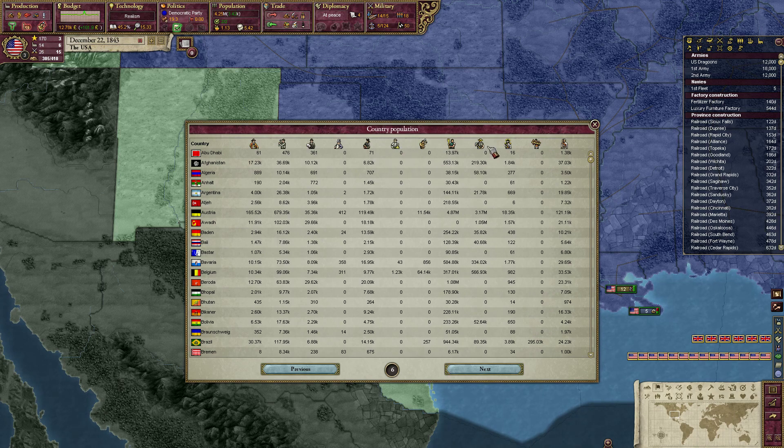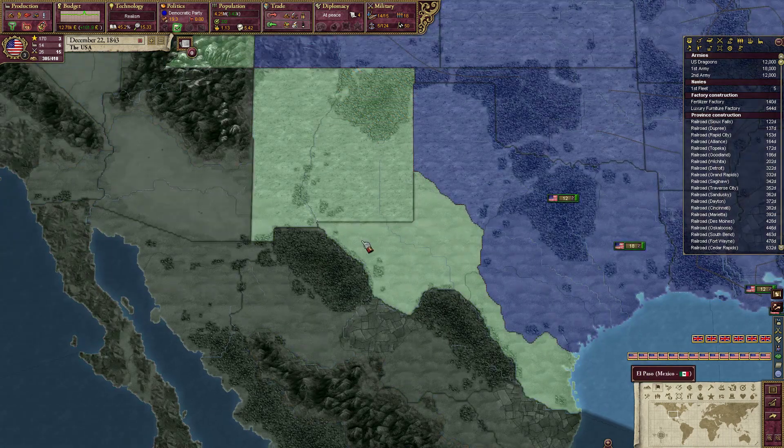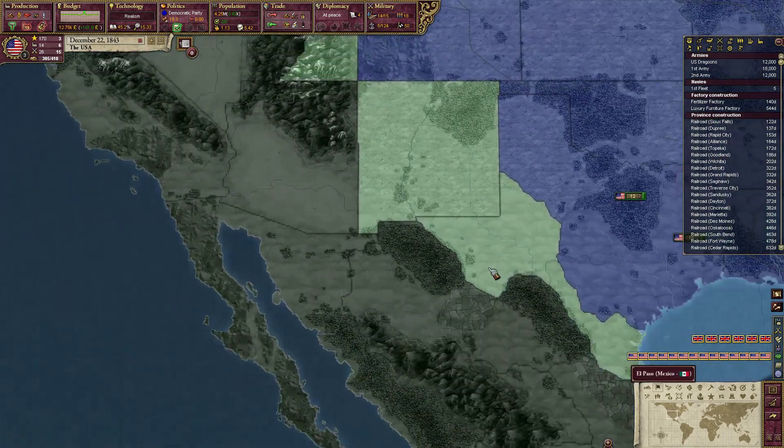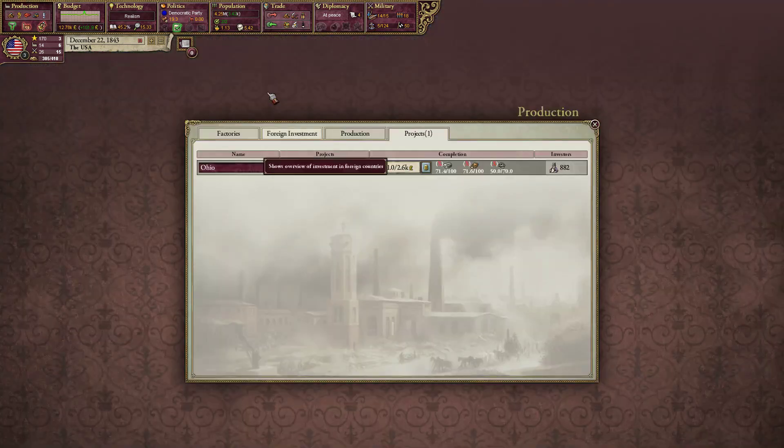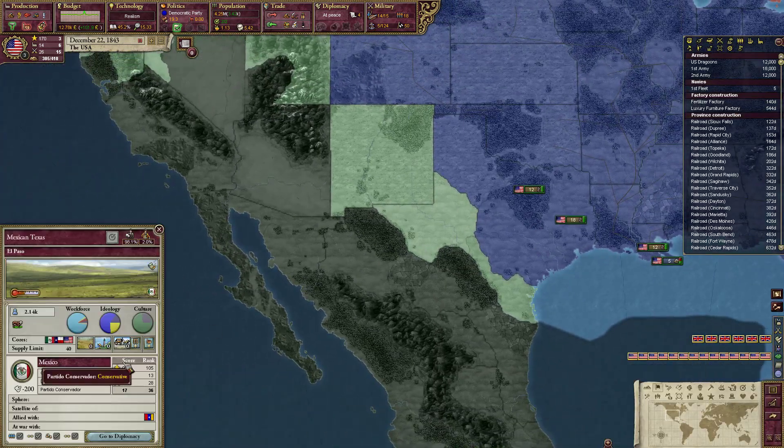Country population. Chinese Empire has 676,000 - that is a huge population. We have half a million slaves though, so ha! We're at full maintenance, the dudes are happy. Let's just declare war on Mexico and see what happens.